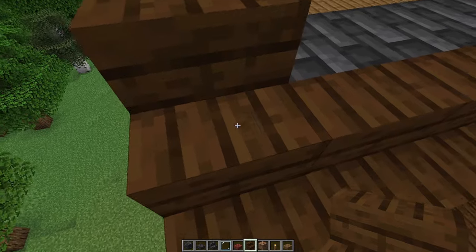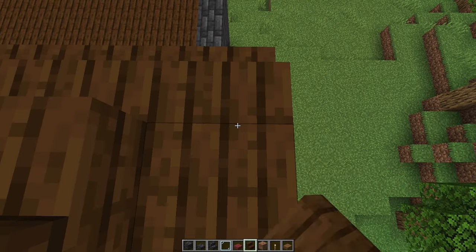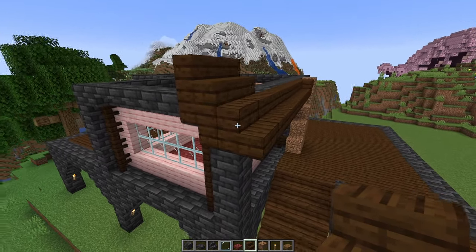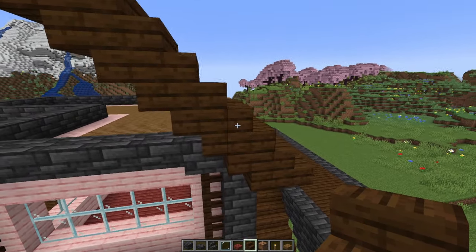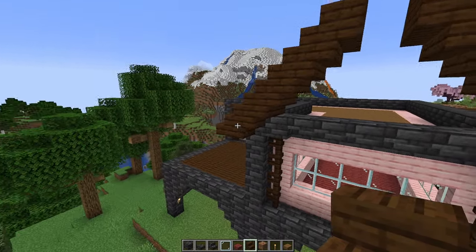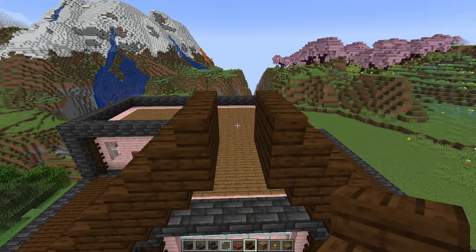Going back out to the front side, extend this front stair out by one, come backwards, place an upside-down stair, and then place another stair going forward. Go ahead and continue this pattern going up until we have five upward stairs like this — one, two, three, four, and five. This entire thing is two blocks deep. Do the same thing on the left side so that it comes up and meets it right in the middle, leaving a little one-block gap. Go ahead and leave that clear for now — we'll fill that in soon.